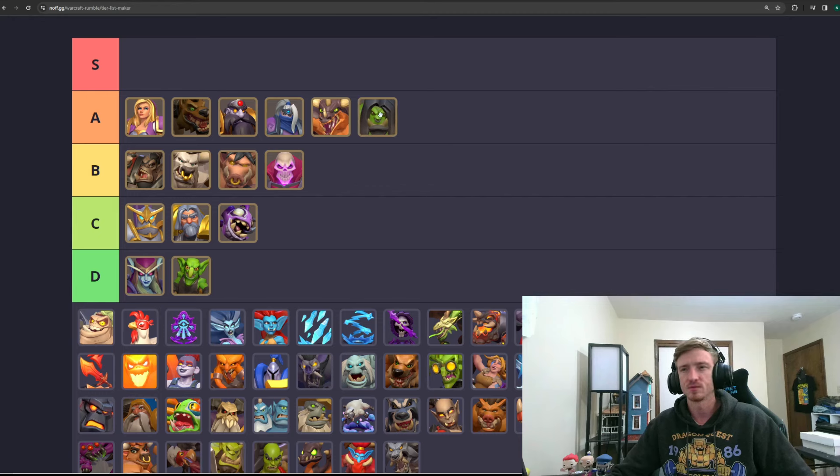Grommash is going to stay in A tier but go down to the bottom of it. I think he is very good. Whelp Eggs are really good against Grommash — they're really good against all melee heroes. This isn't to say Grommash is bad; I think he's super solid A tier, playable up to 20k and beyond. First Strike is just fine with him, and he has Horde slots for Troll with Dragon Towers and Horde slots for Chain Lightning, which you'd probably want to play in most decks.